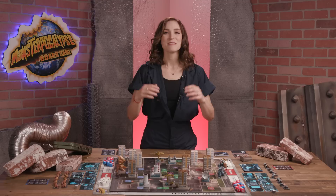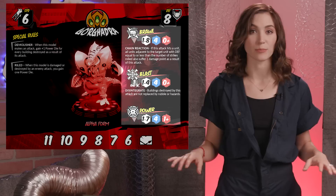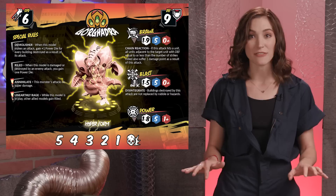Before we explain gameplay, let's look at the stat cards for the models. Stat cards include name, speed value, defense, cost, and attack stats, which come in 3 types: brawl, blast, and power. Some also have special rules. Monsters notably have a larger card and are two-sided. If their health — tracked on the bottom of the card — is ever reduced enough, they're going to flip over onto their hyper-form side. More on that in a sec.